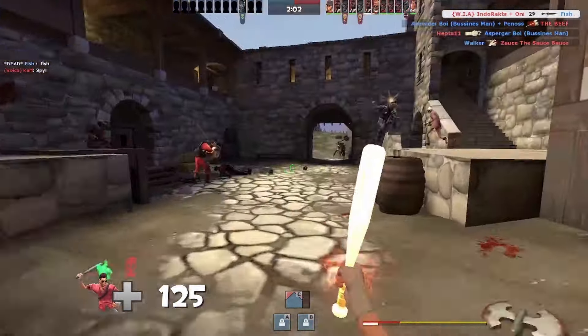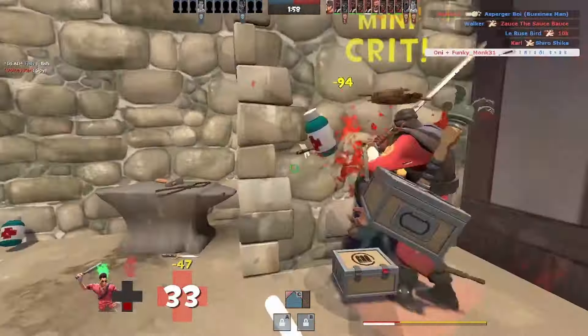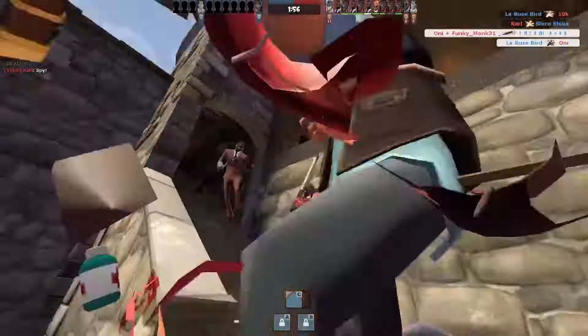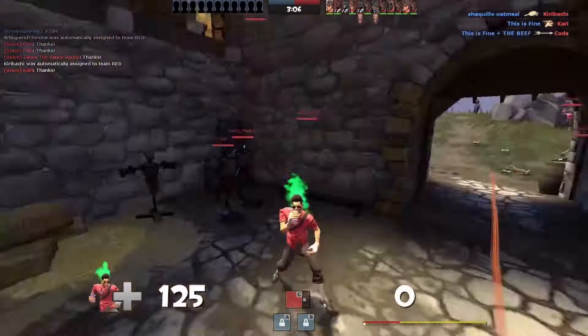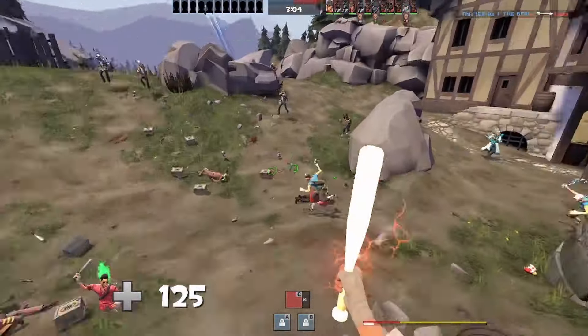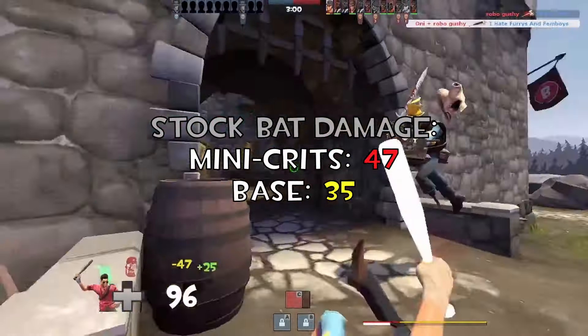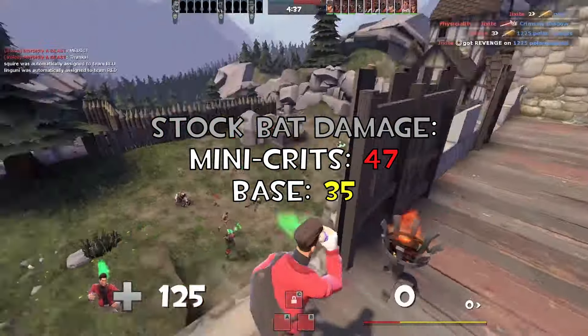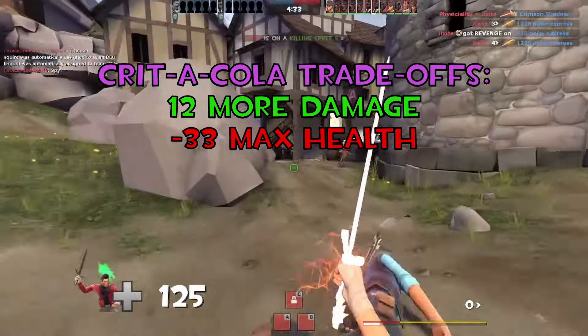In base TF2, it's not as bad since you have a gun and you're able to dodge. But in medieval, you have to be in melee distance with the enemy. So in order to avoid the inevitable 88 damage an enemy is going to hit you with, you have to somehow avoid every swing while hitting all of yours. The Scout dealing mini crits at stock deals 47 damage compared to its usual 35.